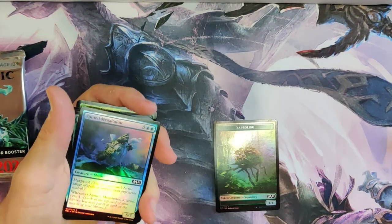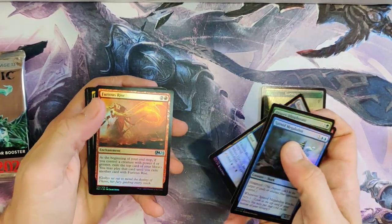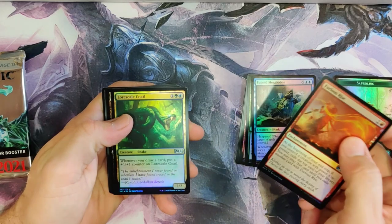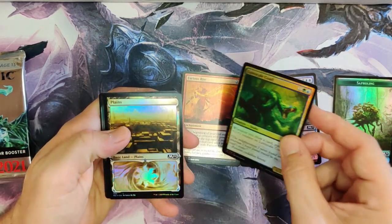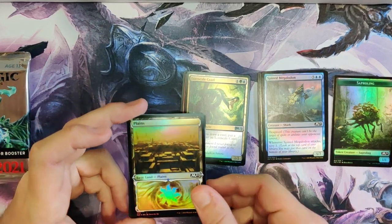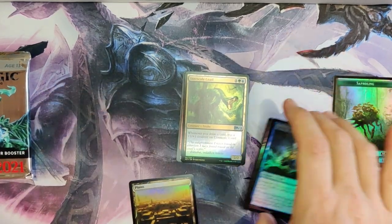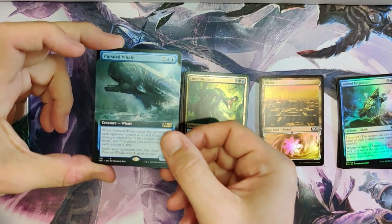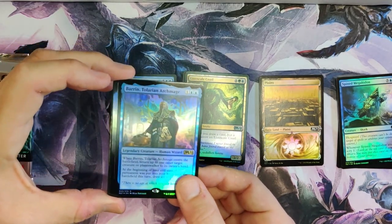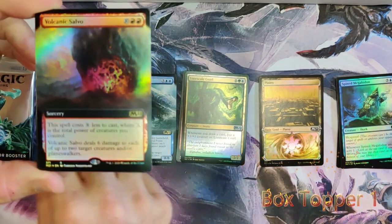So we got our foil tokens. Not the token I wanted the foil of, to be honest. There's going to be four commons — I don't know exactly the order of how these things will go, but it's a Furious Rise. I like that. That plains is beautiful — that's our second plains. We got it in the foil. Pursued Whale. Barren, Barren, Talarian Archmage — very nice. No mythics yet. Volcanic Salvo — that is a lovely box topper. Very nice. See, that's our first box topper.